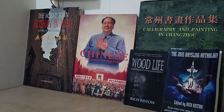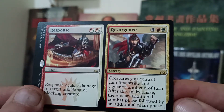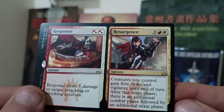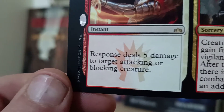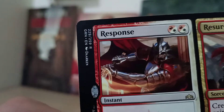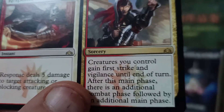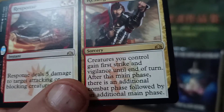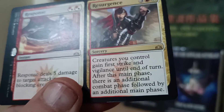The other card I ordered — again, fairly cheap — I think it's from one of the Ravnikas. Let's look at the text. Release five: deals five damage to target attacking or blocking creature for two mana. That's pretty good. It's a split card. And I'm more interested in this side: creatures you control gain first strike and vigilance until end of turn. After this main phase, there is an additional combat phase followed by an additional main phase.